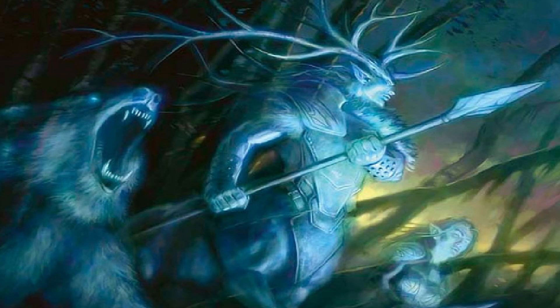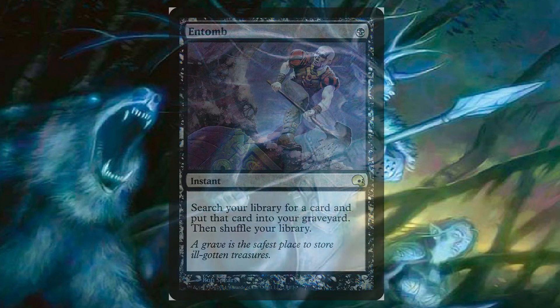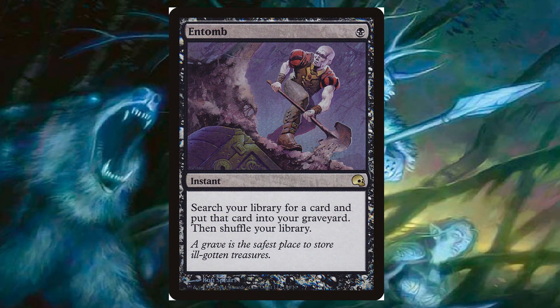Our other option is to put things directly from our deck into the graveyard. The most efficient way to do that is Entomb — instant speed, one black mana, search your library for a card and put that card in the graveyard. Doesn't get much more cut and dry than that. Entomb is a great option for any Reanimator deck.